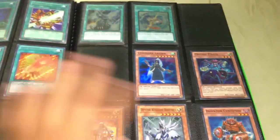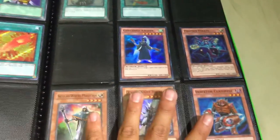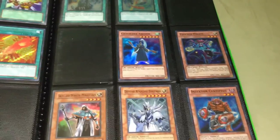Leftover supers: two ultimate Xyz Connection, these are all super — Chakjaka Archer, Photon Pirate, Skilled White Magician, Divine Knight Ishzark, and Jinzo Returner Centipede.